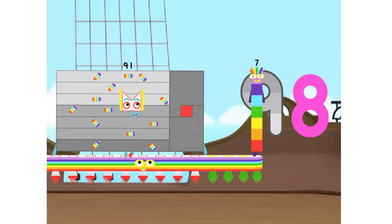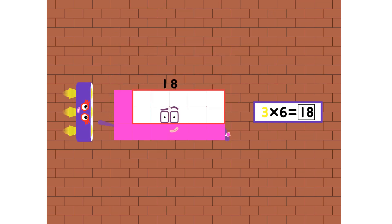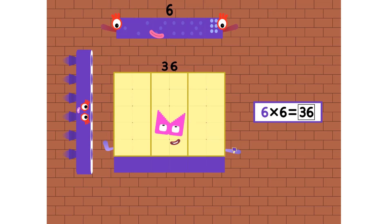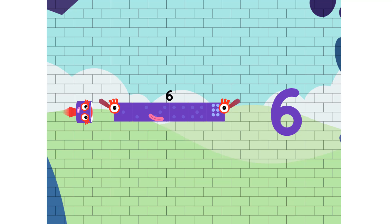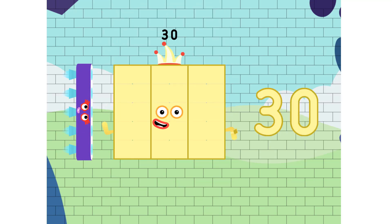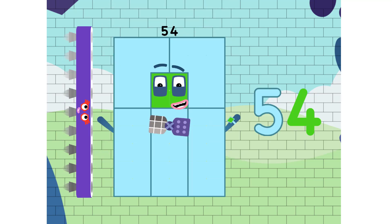1 seven is 7. 2 sevens are 14. 6, 12, 18, 24 and 30, 36, 42, 48, 54 and 60. 6, 12, 18, 24 and 30, 36, 42, 48, 54 and 60.